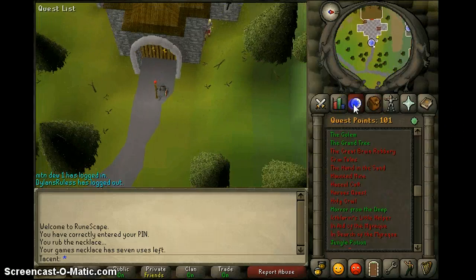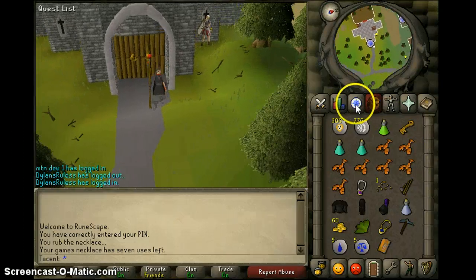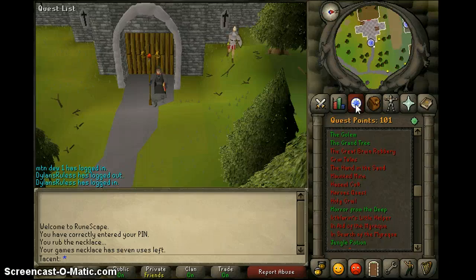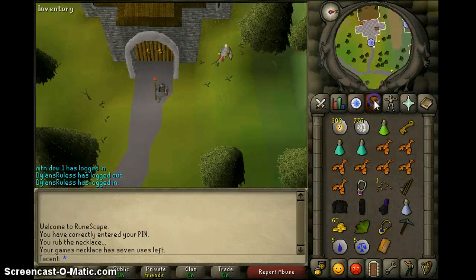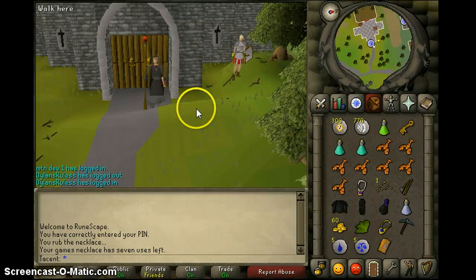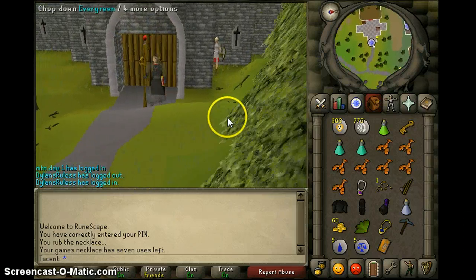You'll also need a partner. If you remember when you did Shield of Arrav and chose either the Black Arm Gang or the Phoenix Gang, you're going to need the opposite of what you are. So if you're in the Black Arm, you need a Phoenix member, and vice versa. I'll have to get someone later — I was planning on doing this with a friend, but he can't do it right now, so I need to get this done so I can get back to runecrafting.